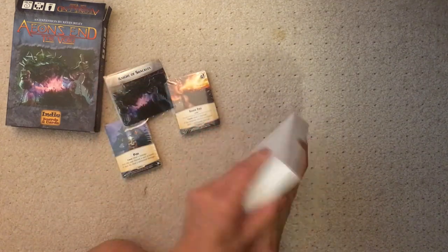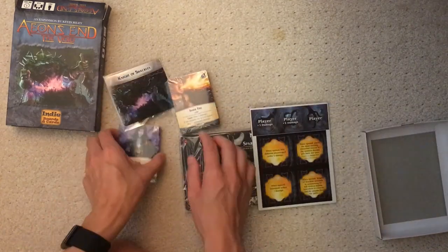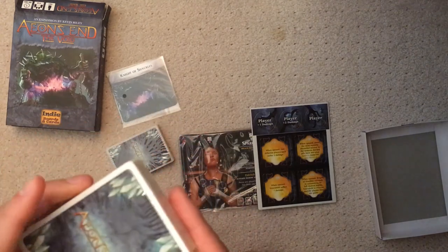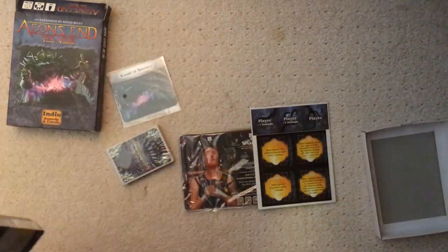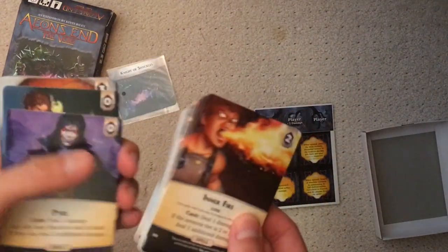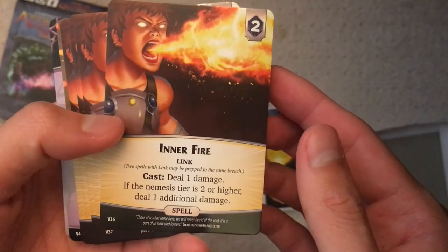So this is everything that comes with the expansion. I'll go into the spells first, then the cards for the characters — because when I did the Outer Dark expansion I did characters first and we didn't know what the starting cards were, so it was a bit confusing. Back to the cards. Let's see.